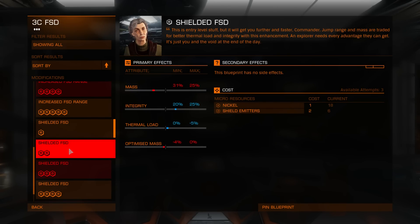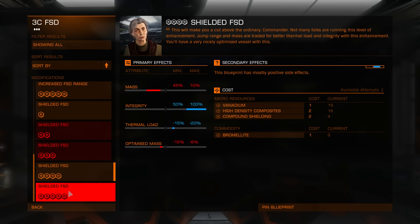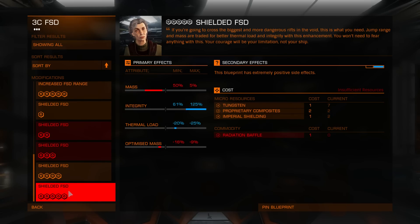Shielded FSD might be useful if you are afraid of losing it in combat and don't care about jump range — also up to grade 5.